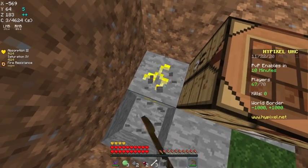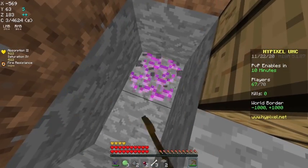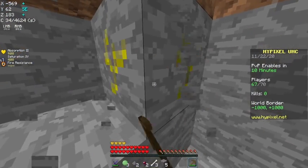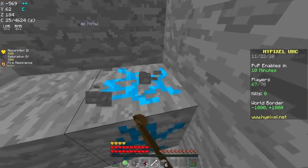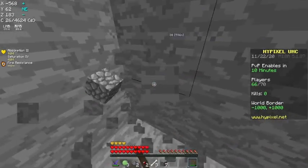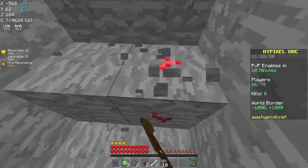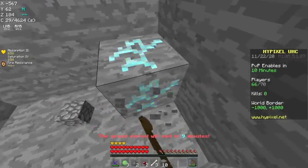So basically I'm going to be rushing Sharp through drag and dragon armor, and I went looter kit for this because you get magma — the slime balls for the magma cream — and you also get two gunpowder, which you can make two blaze rods to make the magma cream, and blaze powder for the dragon sword.